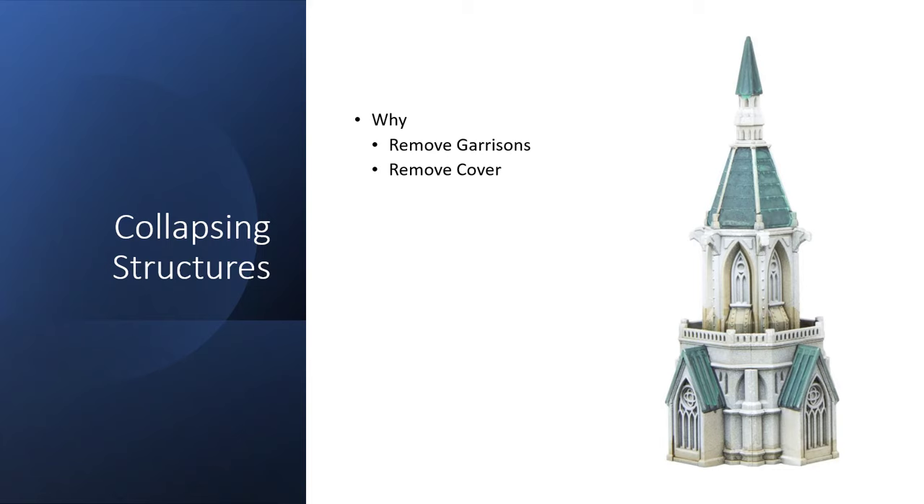In order to target a building, you must have the normal targeting capability — line of sight and range — and you must be able to damage the building, which is found in a lot of the traits. Titans, by virtue of being a titan, can smash a building when in base contact with it. When shooting at a building, because it is large and immobile, you do get a plus one.